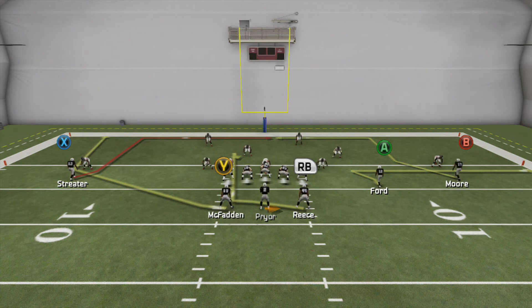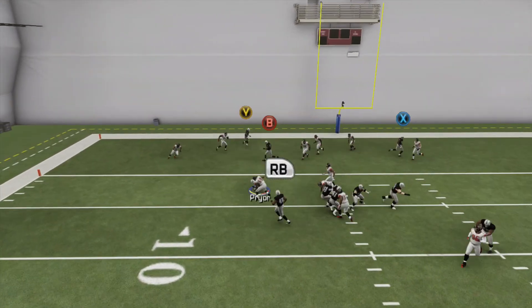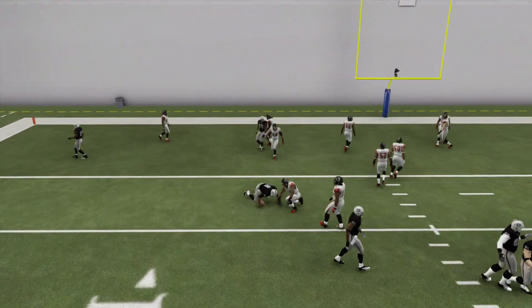One key thing to keep in mind: you don't want to cancel the play action too early, because that's going to make the RB stay in and block instead of running his route. When I was first running this play I would spam the cancel play action trigger and screw it up sometimes. Don't get anxious — you're usually safe if you cancel the play action when the football is in the belly of the running back or tight end. I'll show you what it looks like if you do it too early — see how he just stays in and blocks.